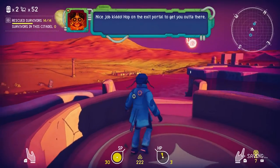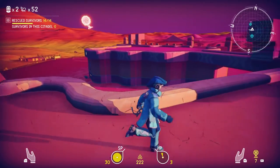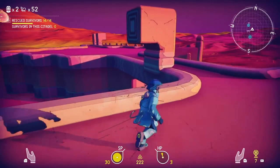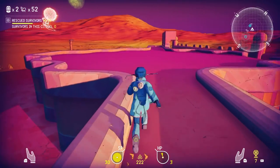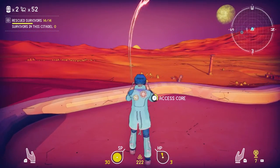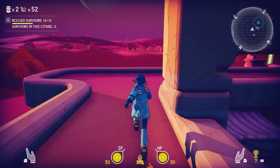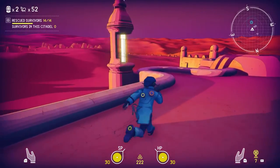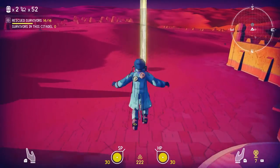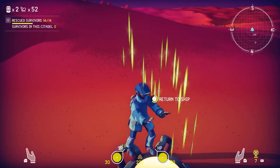Nice job, kiddo — hop on the exit portal to get out of there. Alright, I will, but first I want to get that core. Then we'll be out of here. Got 'em! Is there like a health regen mod? I'm not entirely sure. Let's go.